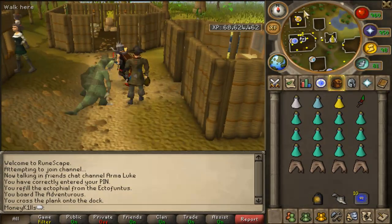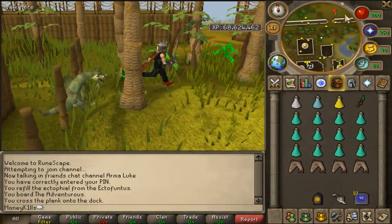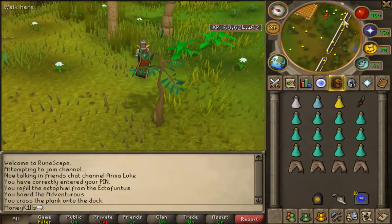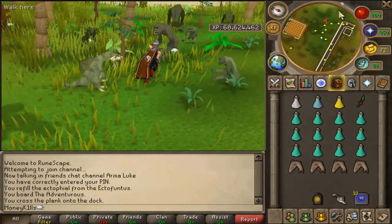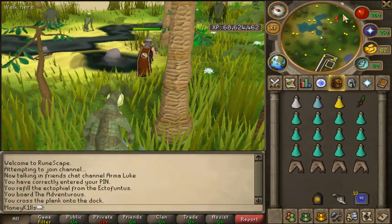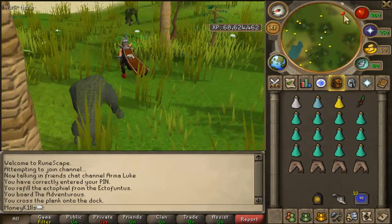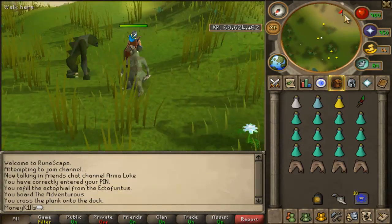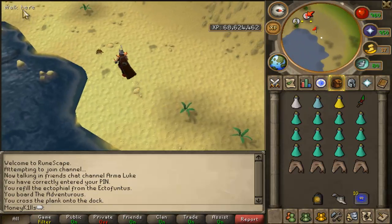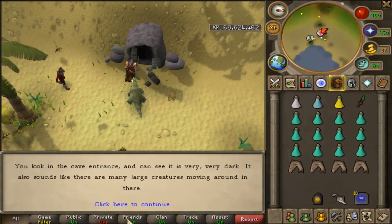How to get there is real simple. We're going to kill them in the Mos Le'Harmless cave. Once you are at Mos Le'Harmless, you can get there by a ferry — there's a guy named Bill Teach at the Port Phasmatys area. From the bank, you walk a little bit north and you'll see some jungle horrors. You go right down to the beach and there is a cave entrance. You go into the cave and I'll show you the spot where I like to kill them.